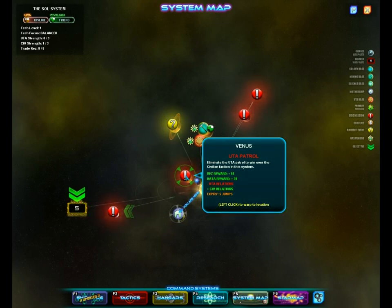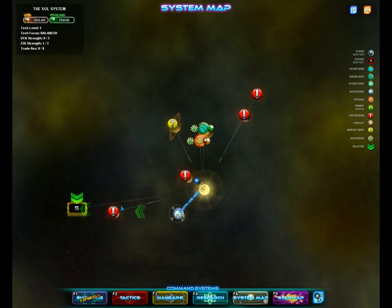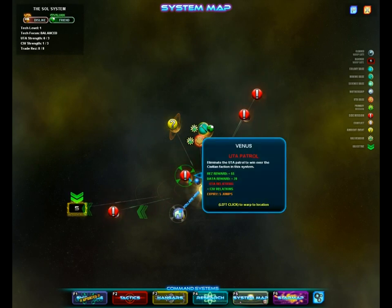The UTA will be more mad at us, but the civilians will like us more. And the civilian patrol, where we can go kill the civilians to make the UTA like us more. These are all quite common. Every single star system you go in is going to have all these random events, and they kind of reset after a certain number of jumps. For now, I think we should go kill some UTA.